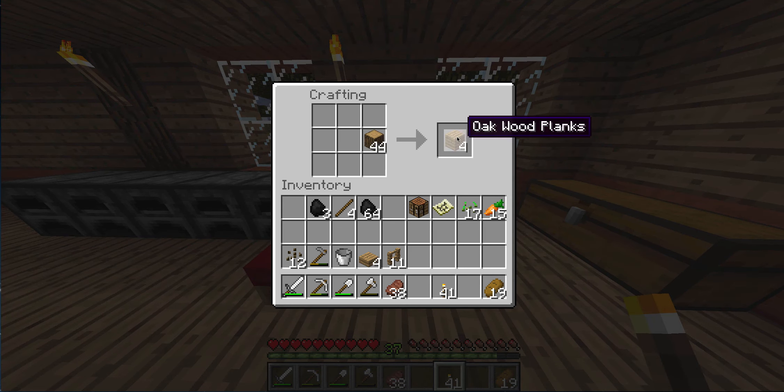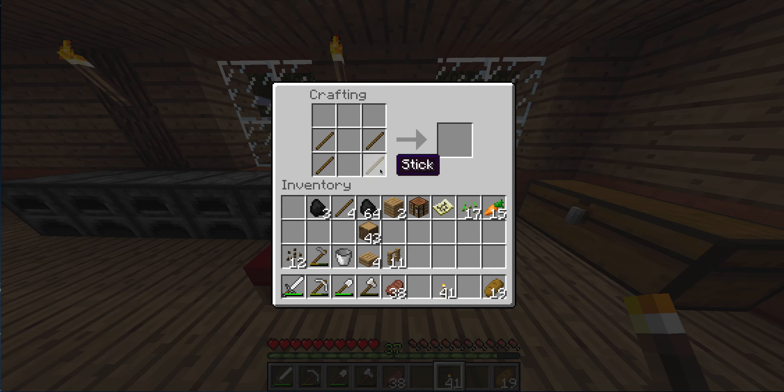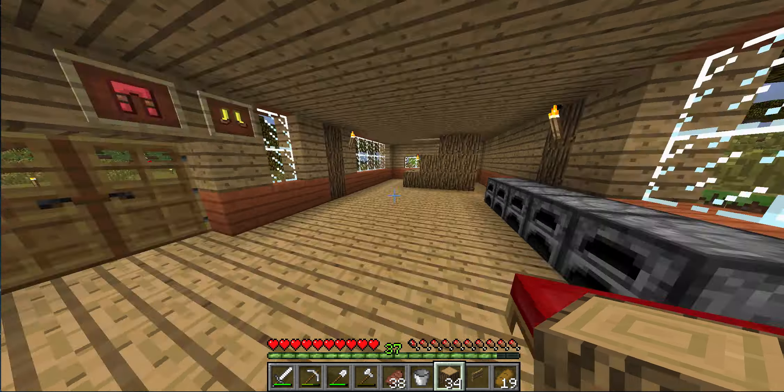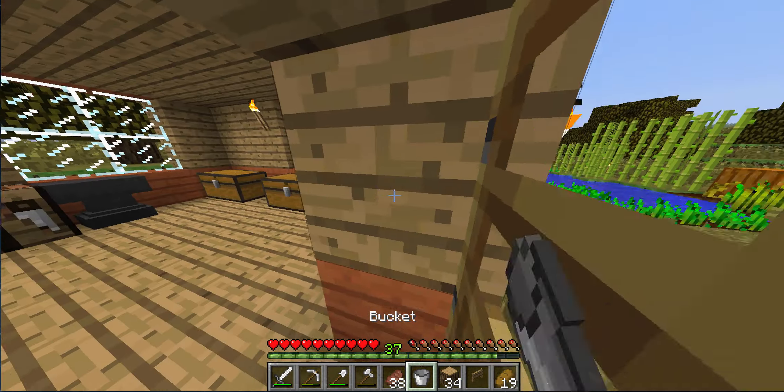Already we're gonna need to get some more — let's see — to make a fence gate and some fences. That should be enough fences. 35? Yeah. First things, we're gonna need a water bucket.